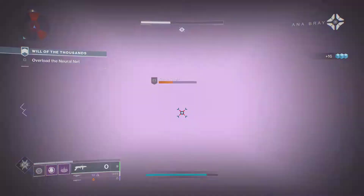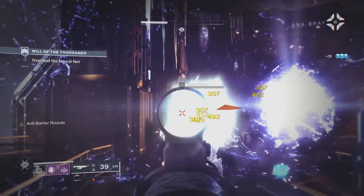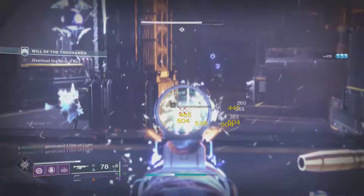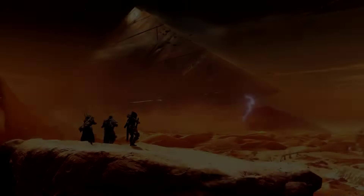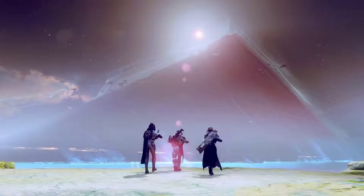We used to be able to farm it quickly through Nightmare Hunts, but Bungie decided that was too easy and nerfed the drop rates. They may have nerfed it but they have added more sources, so today we'll go over all the new best sources to get Altered Element quickly in Season of Arrivals.